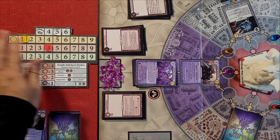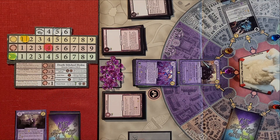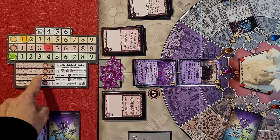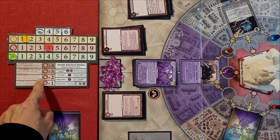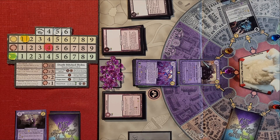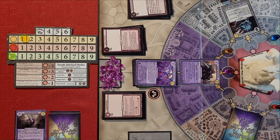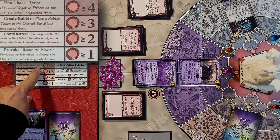If I want to fight the monster, here's how it works. I look at the chart and depending on how much power I hit the monster with, that determines the effect. If I have four power — equal to or greater than four — I get this effect, but it cascades all the way down through the lower thresholds too. I'm facing the monster's head, so I spend four power and take four prestige tokens. The knockback effect says ignore wounds and negative effects on the side the attack originated from — in this case, the head.